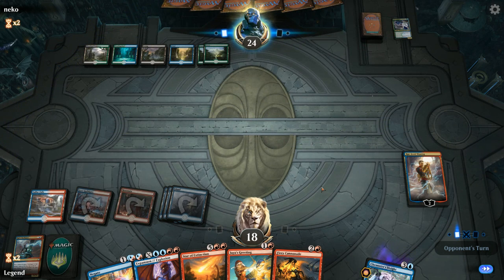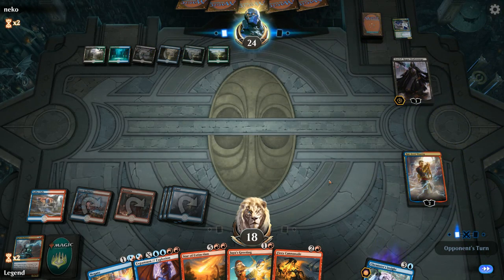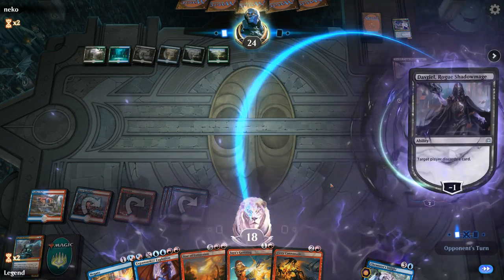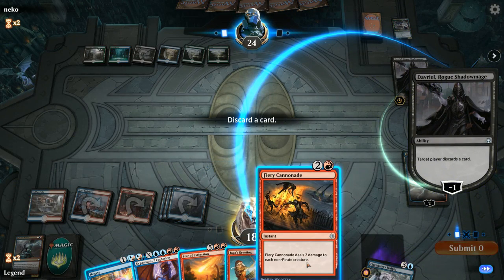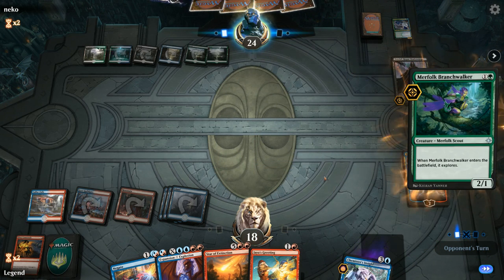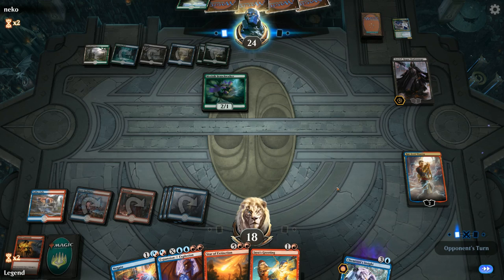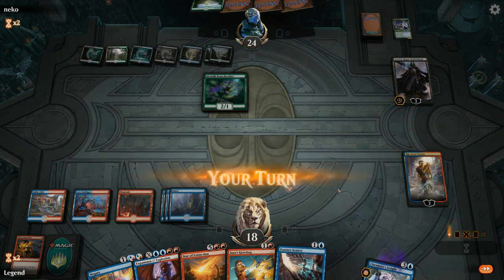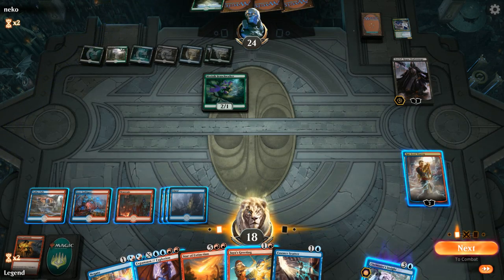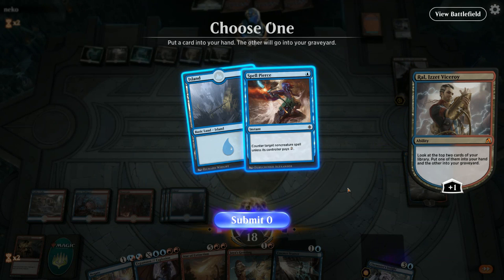Now that we picked up Chemister's Insight we can just keep up our mana and wait for a good window to resolve Ral. Maybe our opponent plays a creature and we get to play Ral minus to kill it, and even if they deal with Ral we got a bit of value — though plussing also provides value. We have Star of Extinction so we could beat a resolved Planeswalker; tapping out is less painful in that sense. Kraasis is a good one. We have three instants and sorceries, about to be four, so now is a good window for Ral minus.